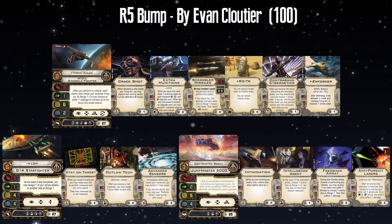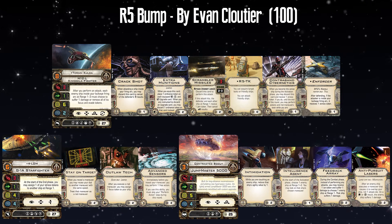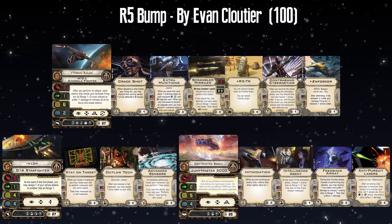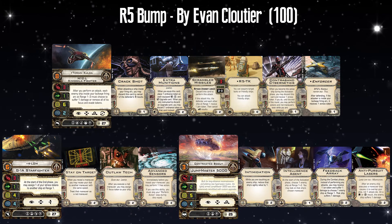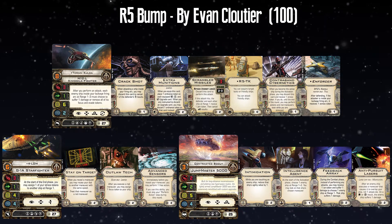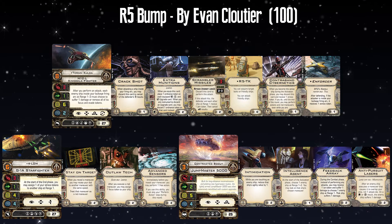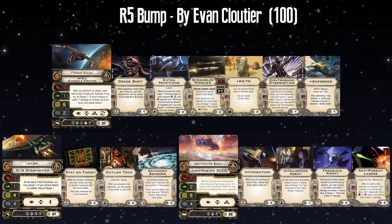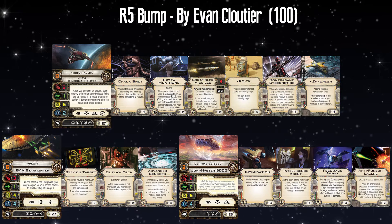I think this list is actually decent if you don't use R5-TK, which actually makes me like it. You've got Stay on Target on 4-LOM. My personal preference for 4-LOM to stress himself out is usually just Push the Limit, but Stay on Target's good too — it's a bit spicy. It's just annoying when you're pointed in the right direction and you don't want to Stay on Target that turn, because then you don't get to stress yourself out and you don't get to use Outlaw Tech. I love Stay on Target with Outlaw Tech — that's a really good combo. Outlaw Tech is a really underrated card, especially on the G1-A Starfighter. Advanced Sensors — very useful because you're able to take an action before you do a red maneuver, and that's always fun. But because of how much stress is on 4-LOM, it's going to be hard to use it turn after turn.